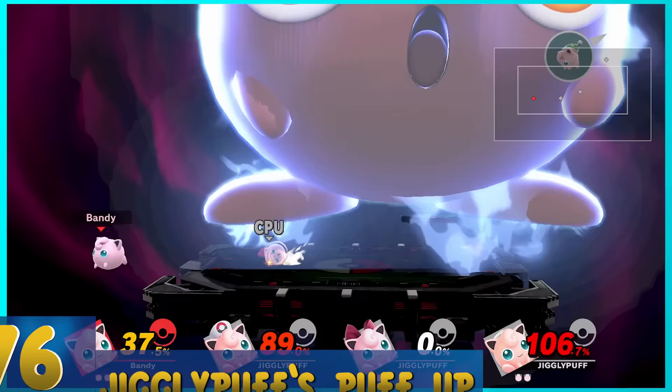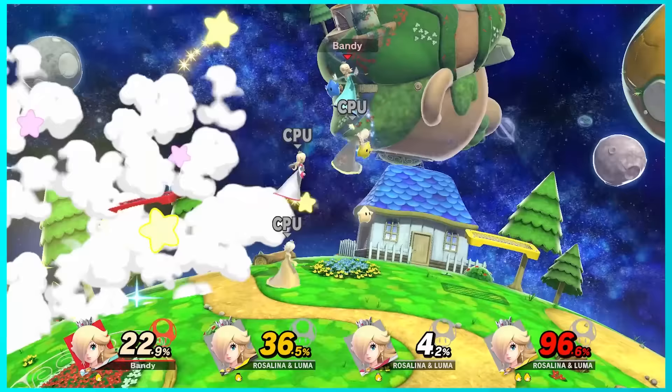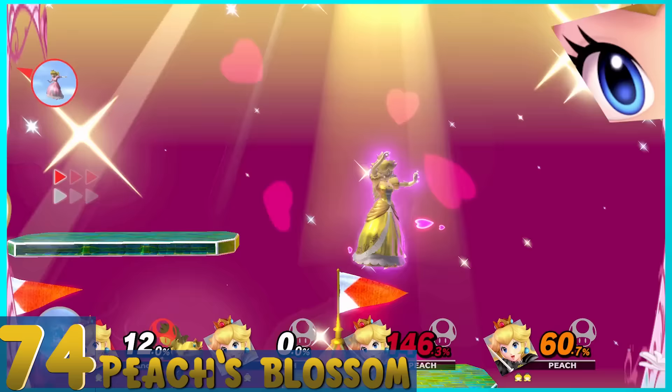76. Jigglypuff's Puff-Up — Jigglypuff grows really big and launches nearby enemies. The problem is that even on small stages, you can avoid this attack by carefully jumping out of the way. 75. Rosalina's Grand Star — A big star shoots stars across the stage. Its only benefit is if you manage to trap your opponents inside the star; otherwise it's completely useless.